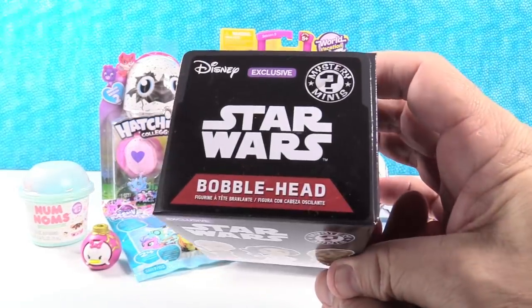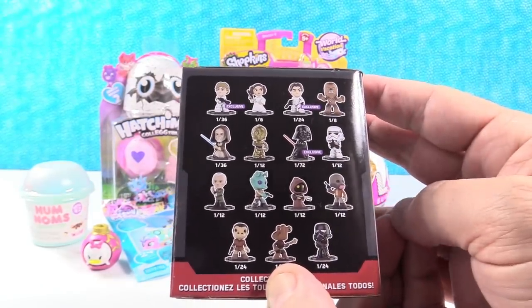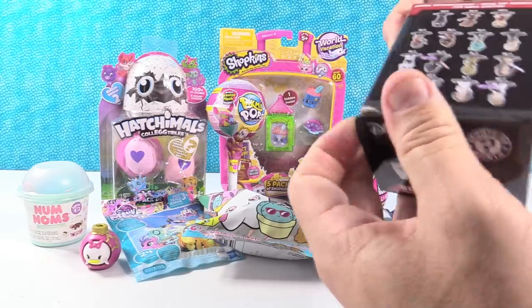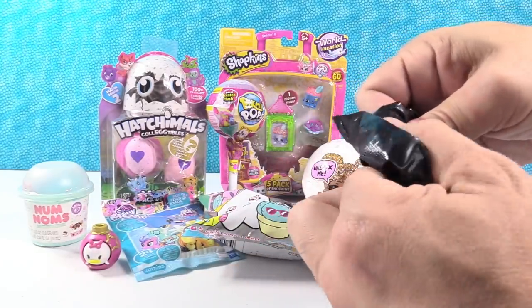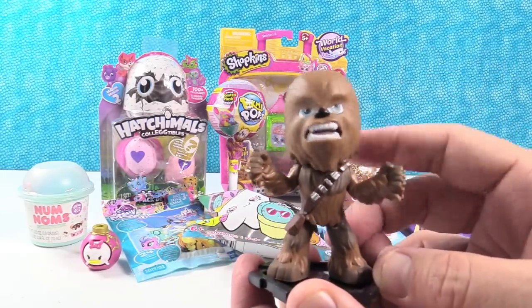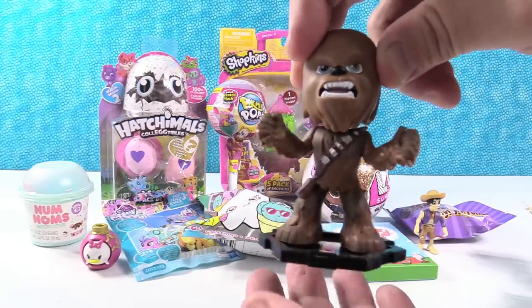Star Wars GameStop exclusive bobblehead Funco Mystery Minis. The GameStop exclusives are Han Solo, Luke Skywalker in Stormtrooper armor, or this pose Darth Vader which is one in 72. Those are all really rare. I would like to get maybe this Shadow Trooper or Darth Vader. Feels like a larger figure — it might be Chewbacca. Chewbacca! He bobbles good. Chewbacca is a common figure, but he is cool looking. You can hold them by the head and dance them. Chewbacca dance party! I like him and the Porg in the new movie.